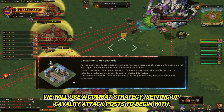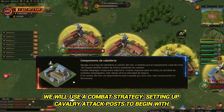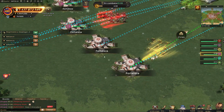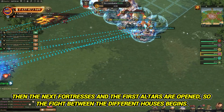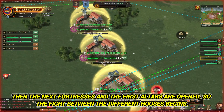We will use a combat strategy, setting up cavalry attack posts to begin with. Then the next fortresses and the first altars are opened, so the fight between the different houses begins.